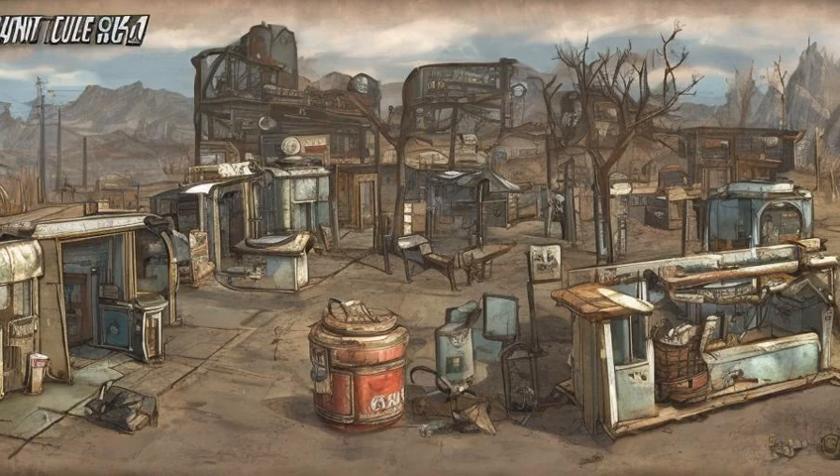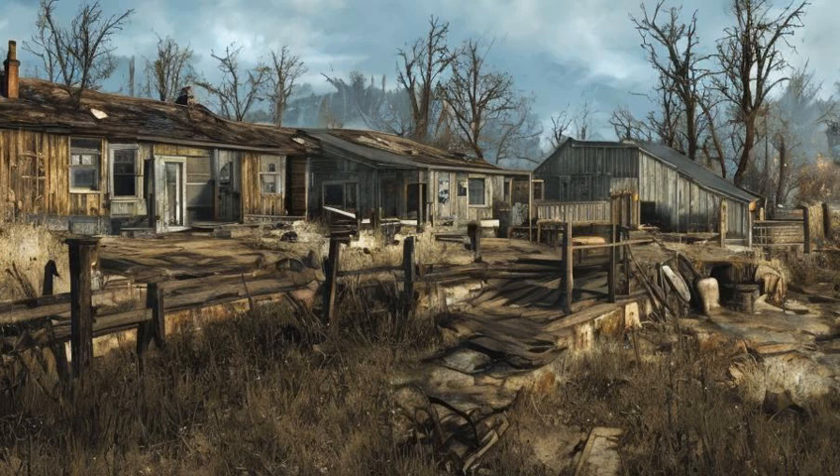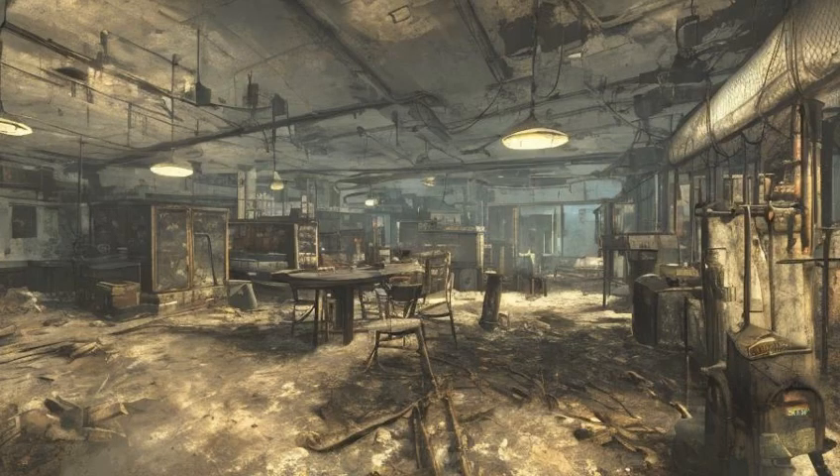County Crossing (Ref ID: 00168945): Complete a Minuteman Quest. Covenant (Ref ID: 000B1DB): Side with Covenant during 'Human Error' and speak to Jacob Orton, or kill the current settlers.